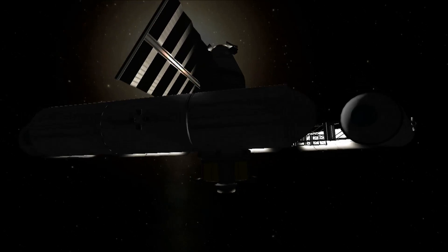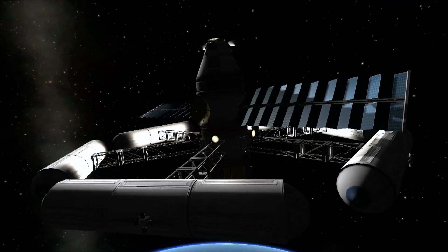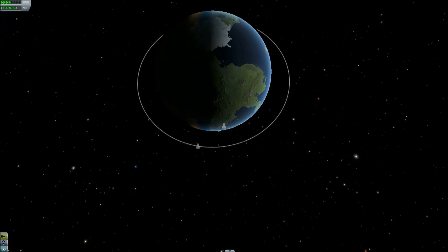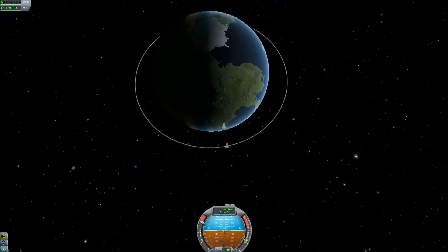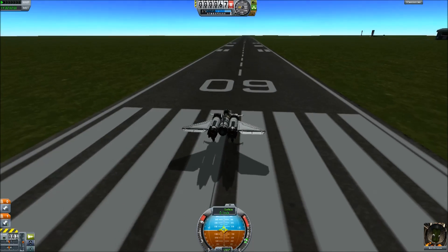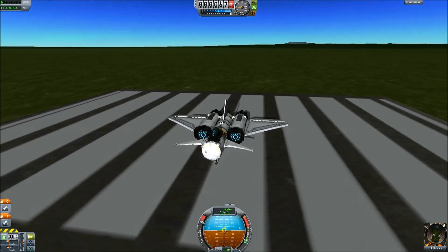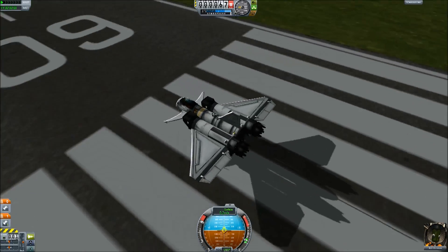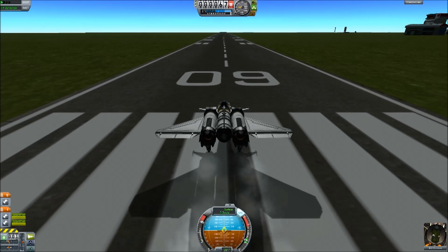Without getting sidetracked, I've built a ship I want to dock with this and land again for now. Before I take off, I need to make sure the station is roughly above me, which will make rendezvousing and docking with it ever so much easier. This is a little ship I've designed to dock with my space station — it's a space plane that should actually get into space. It's a single stage craft, so I don't want to drop anything off it.